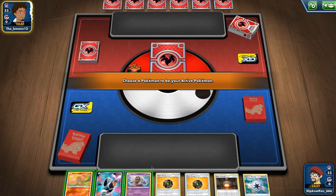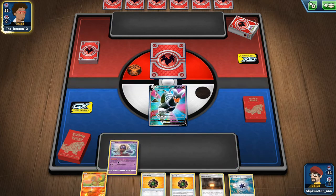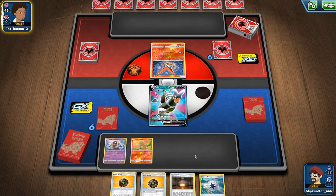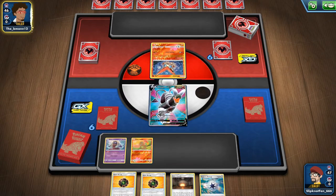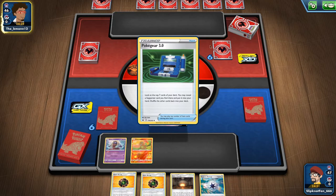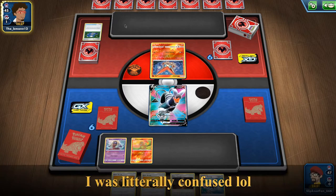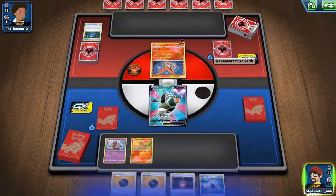We're gonna start off with a Houndoom, a Jinx and a Charmander. It's actually a pretty good start. Unfortunately they go first though. So they have a... I don't really see the use of it — it's really weak and not worth the bench space or the card space either. A Hop? What is this — is this a noob? A Hop? You don't ever see a Hop in play, like ever.